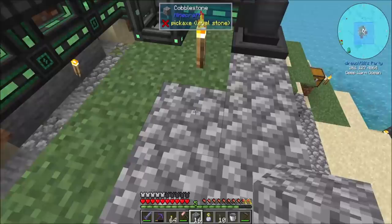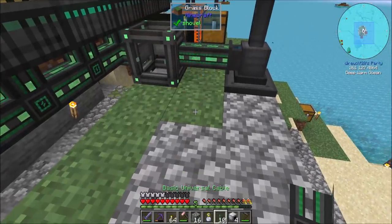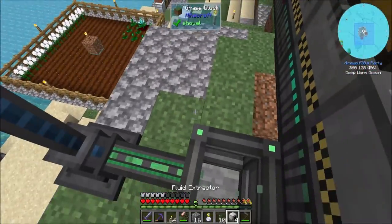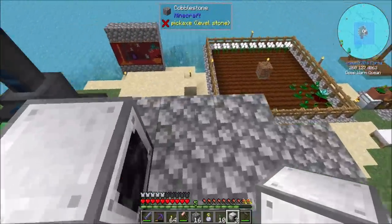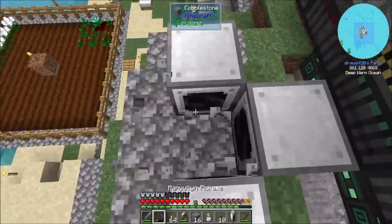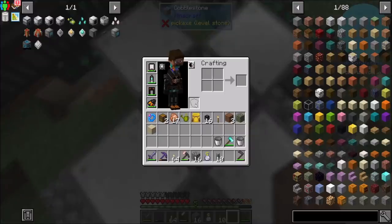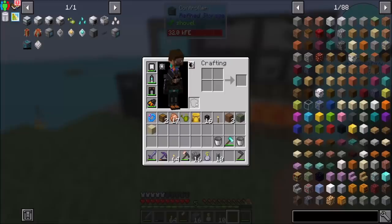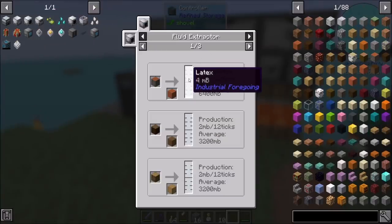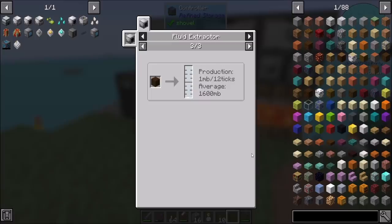So then the fluid extractors — refresh my memory, how do you face when you place? You face the opposite direction. And then you just need some wood. Fluid extractors extract fluid for latex — four millibuckets, Acacia log. So Acacia — how do I get Acacia saplings? I could do it with that, or I could just sluice dirt and I'll have a pretty good chance.